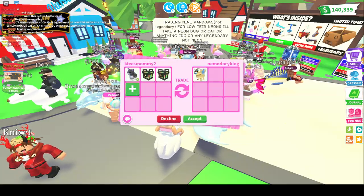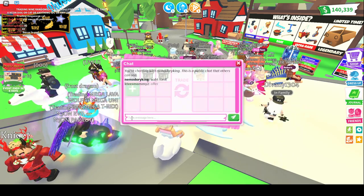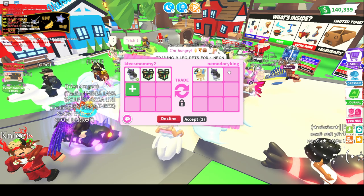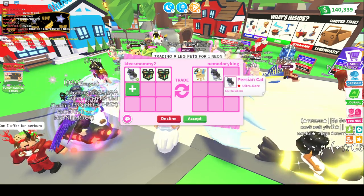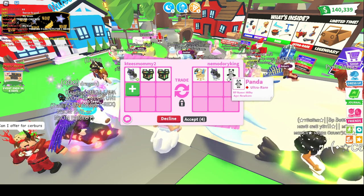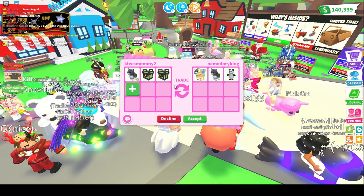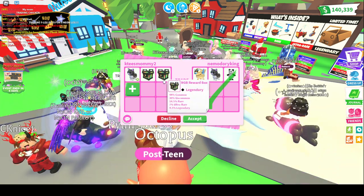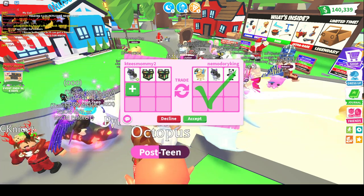Getting another offer but it is just a golden griffin, so I'm going to ask them to add. This person was asking me what I wanted for it and they got a Persian Cat and added a panda. I can't do it for that though. I'm so sorry, but thank you for the offer.